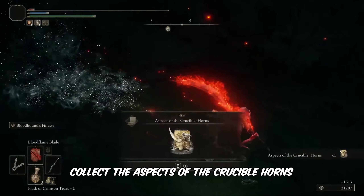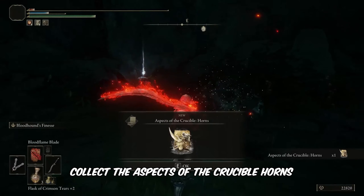Upon defeating the Knight, collect the Aspects of the Crucible Horns, and there you have it folks.